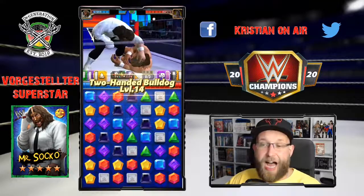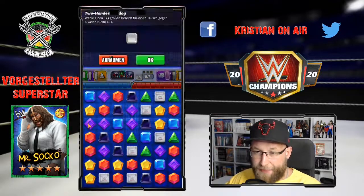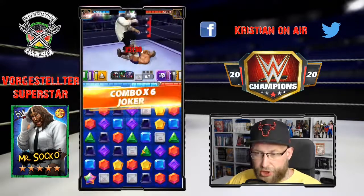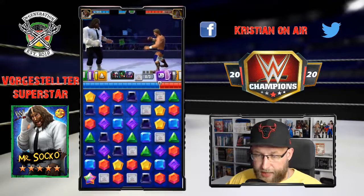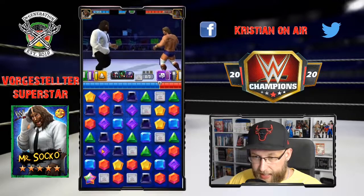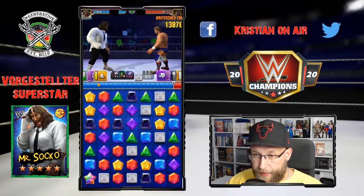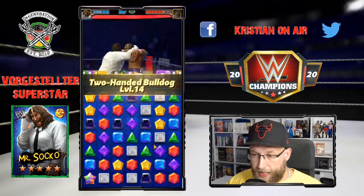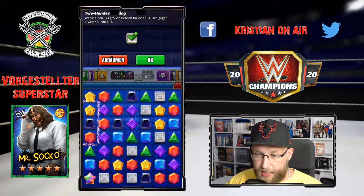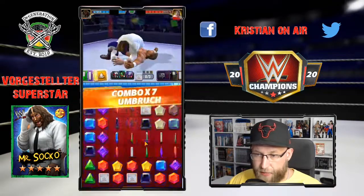Da sieht man nicht viel, aber wir können direkt weiter loslegen. Das ist ziemlich geil hier. Der Pinbalken ist leider nicht für uns, aber es soll uns nicht stören - es geht um die Moves. Wir könnten noch ein extra Ründchen einlegen. Wir haben auch kein Grün, das ist nicht unser Board hier. Dann machen wir halt nochmal den Move, ganz einfach schon der Tatsache geschuldet, um noch ein bisschen mehr Schaden mitzunehmen. Ich mache das hier, damit ich einen Vierer hab und dann den Grünen mit erwische.